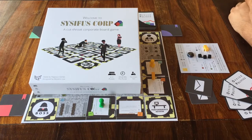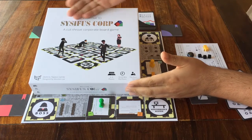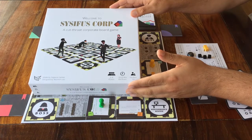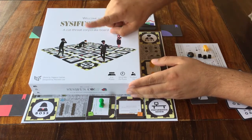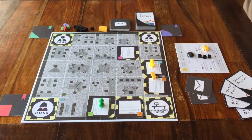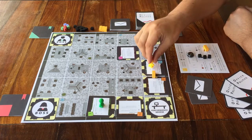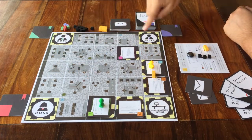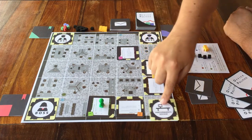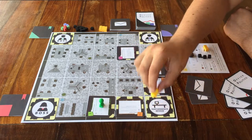Hello, and thank you for joining me for this tutorial of the board game Welcome to Sisyphus Corp. If you're not a greedy competitive person trying to climb up the corporate ladder, then you can pretend to be one in this game. Here's how that goes. You are going to keep playing until one person has been to these three corners with the bosses, and has then walked back to this fourth corner. Then the game is over, and that person is the winner.